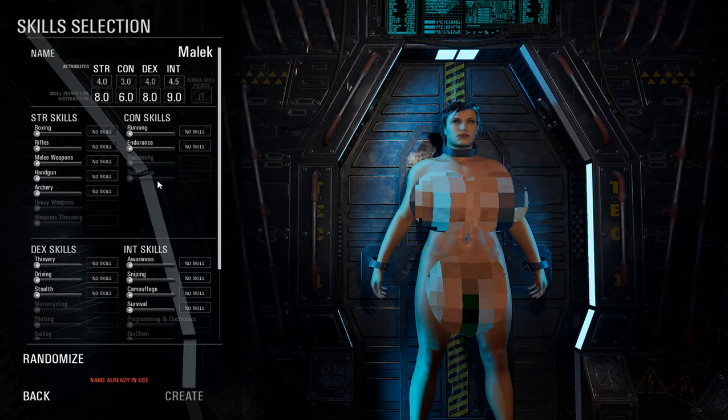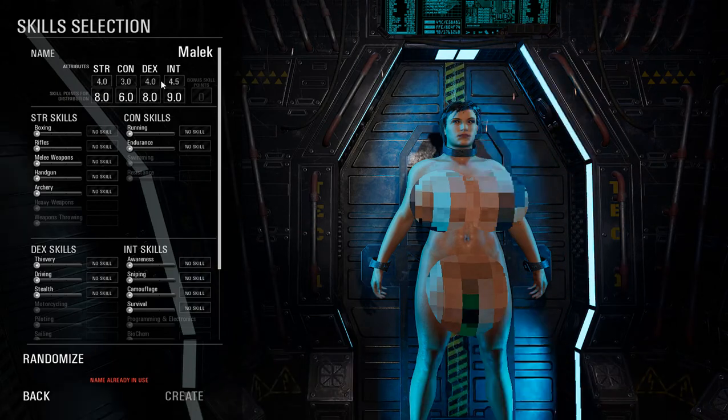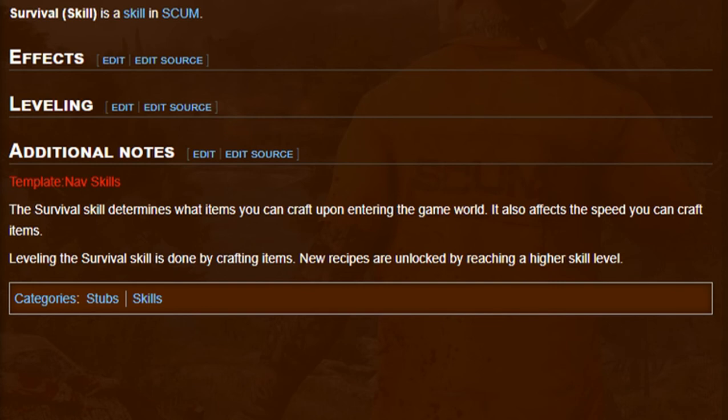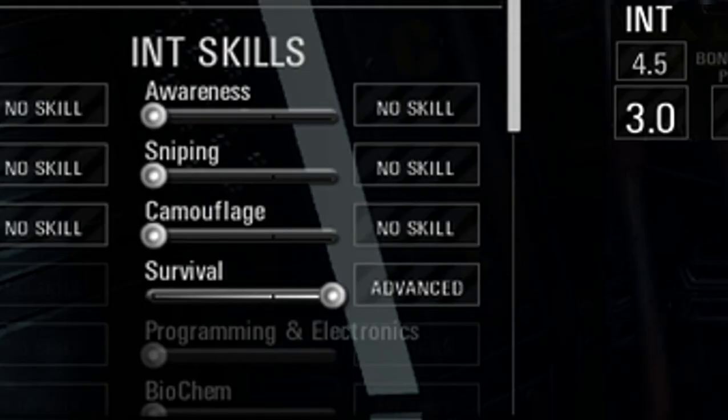After that I'll explain why we did this. Basically, when you have intelligence at nine, which is really high and balanced with the other stats, we can put survival mode to advanced. The advanced skill option for survival is based on how much experience you've gained. According to the game PDF on the SCUM website, the survival skill determines the speed at which you craft items and how many recipes you've learned. When you have the advanced skill for survival, you'll already be experienced with a lot of recipes, and that's really important as a starter.